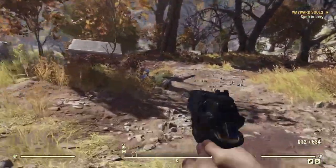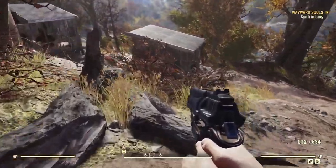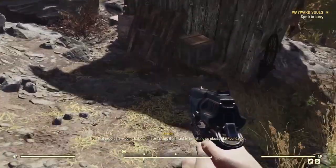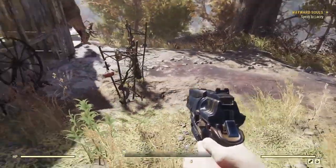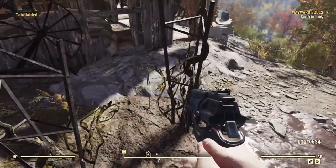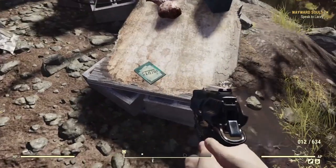There's usually some kind of battle going on with the wildlife down here. They don't generally need our help — as a matter of fact, it's best to stay out of the way. Let's just get to looting. Usually there's some loot back there. We'll get this radstag and grab this recipe.